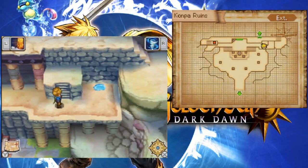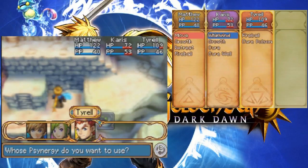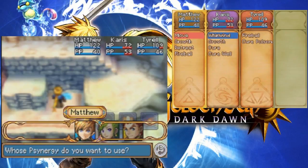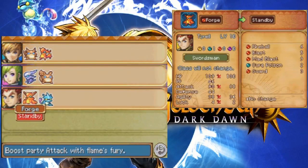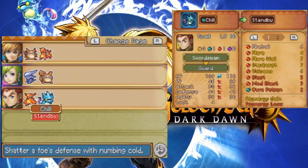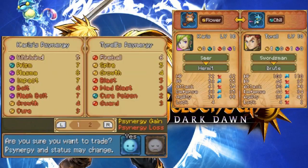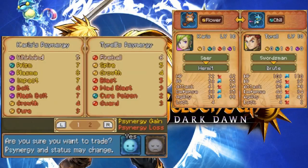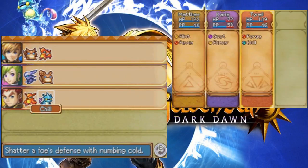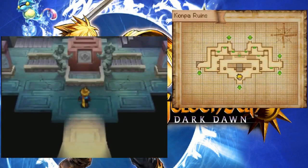There's a chest over there. There's a puddle of water, but I can't do anything with it because none of us have the ability to freeze. There's Prism, but that's not Frost. Frost is the move you need in order to make puddles turn into ice pillars. So I'm guessing we can't even go there yet. We'll come back later.